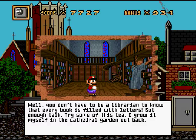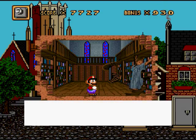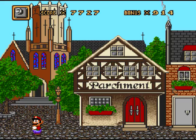'I grow it myself in the Key Cathedral Garden out back.' Can't you tell me about this letter G? 'Do I have to spell it out for you, Mario? We can't talk anymore. Our books are so valuable that many have locks on them. But I now have lost the key to the mayor's favorite book. I must find it.'